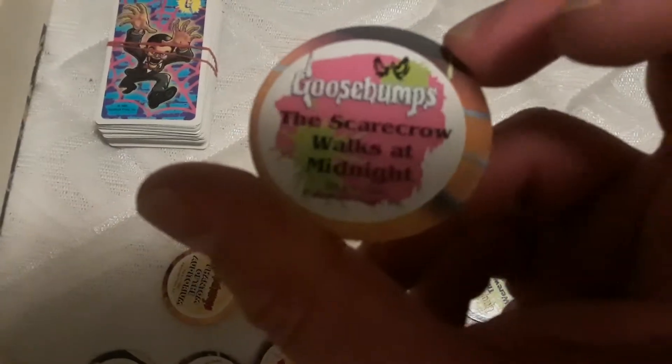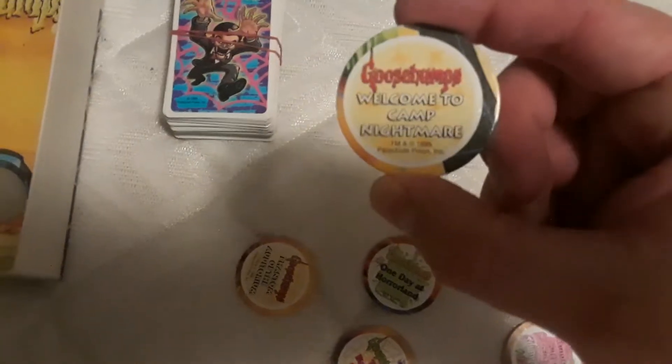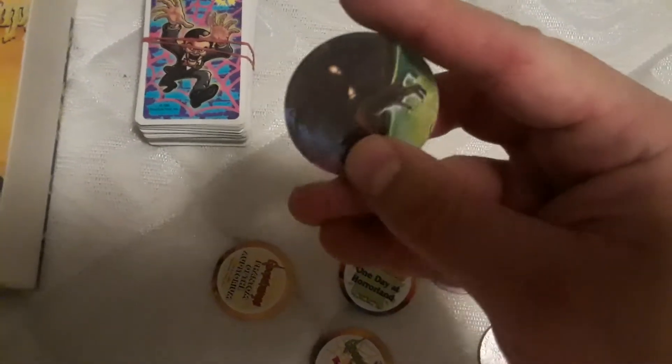Attack of the Mutant — you got a mutant. Night of the Living Dummy — you have a dummy. Why I'm Afraid of Bees — the bee-boy. That Scarecrow Walks at Midnight — scarecrow. The Curse of the Mummy's Tomb — yeah, you got a mummy. A Night in Terror Town — that's a good looking monster. Welcome to Camp Nightmare — ooh, a werewolf.